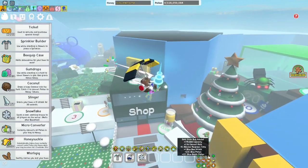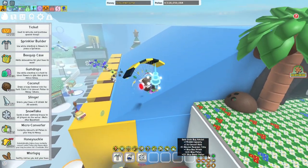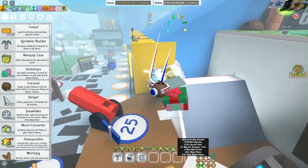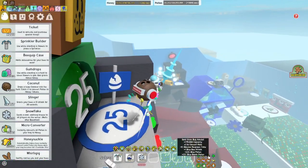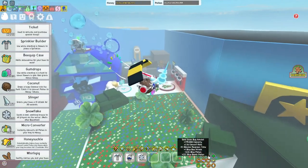After that we got the Stick Bug amulet. Mine is golden right now because I can't get Blue Bomb Pollen and Blue Pollen at the same time on a diamond amulet — I'm too unlucky for that. But yeah, you really want Blue Bomb Pollen, Capacity, Convert Rate, and Blue Pollen. The Blue Bomb Pollen is the most important one, along with Convert Rate.